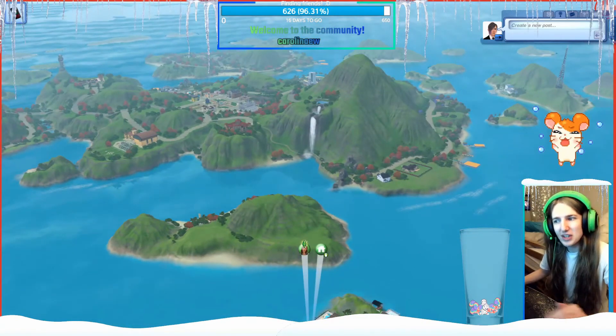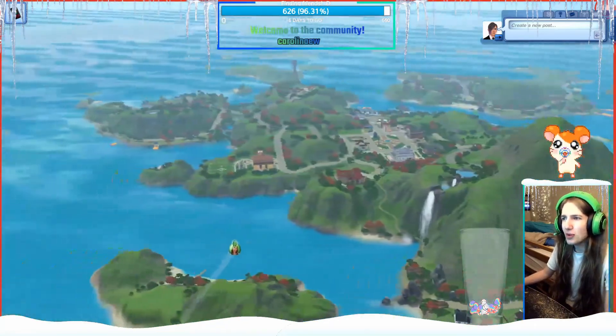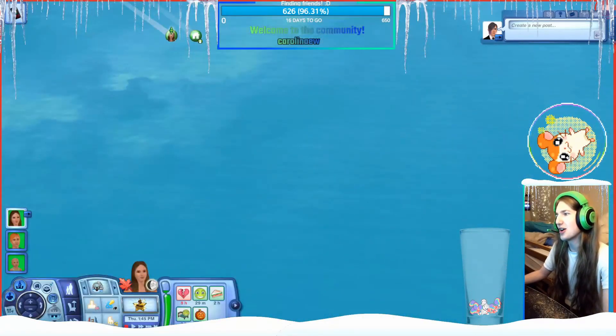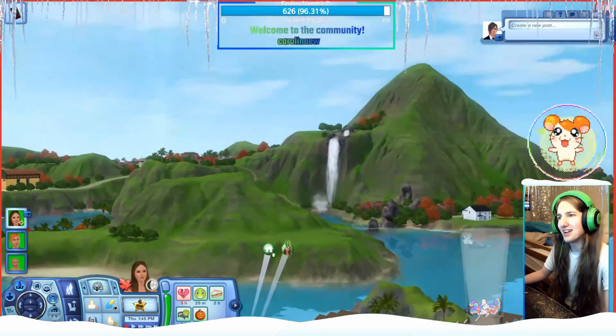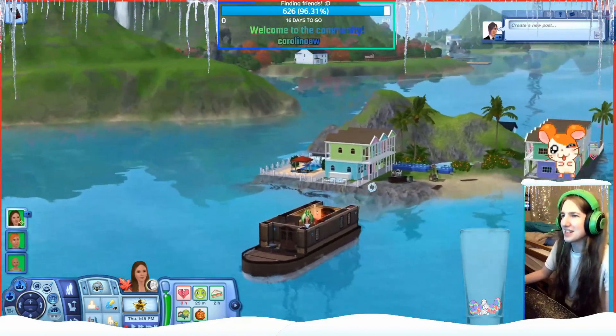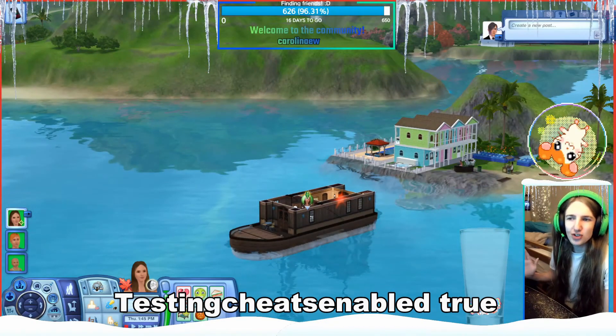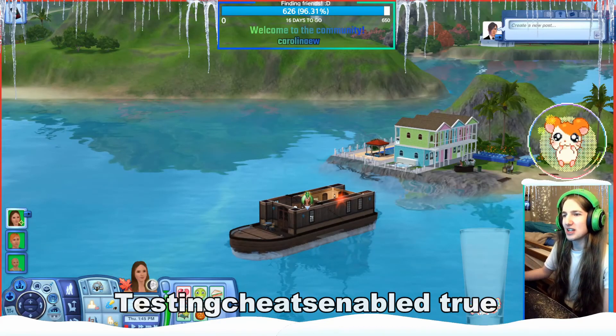Once it was just my sim, just my family, there was no problem. I ran on speed number 3 with pretty consistent FPS. So honestly, if you want a performance tip for this map: just delete everybody. Bulldoze all the lots and get rid of every sim. If there are paparazzi, make sure testingcheats true is on and just delete everybody you see.